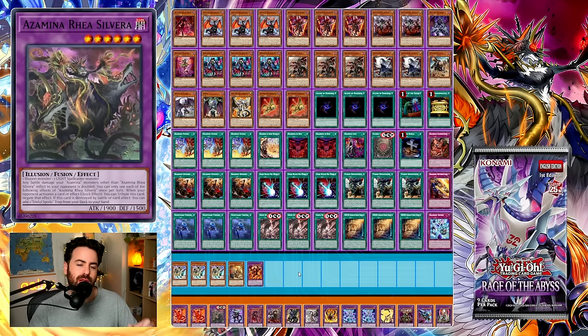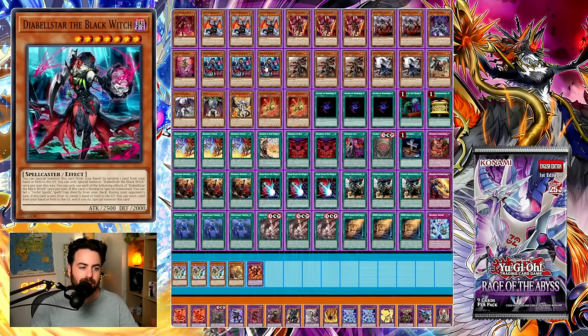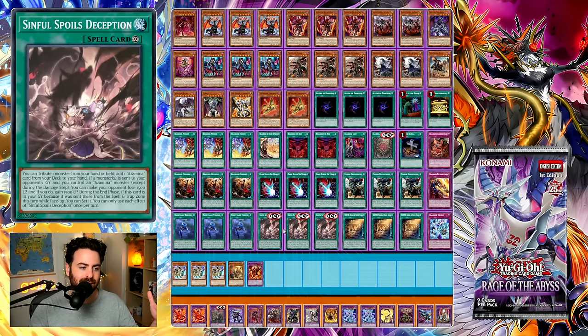Let's go over the new cards — the Azamina cards. Then we're going to be looking at the rest of the deck and how that works. So, Diabelstar can set a Sinful Spoils spell and trap from your deck. That's going to be Sinful Spoils Deception, a new continuous spell card from the Azamina family in Rage of the Abyss.